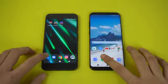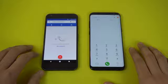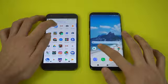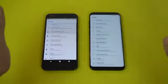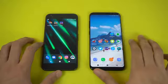Time for some app opening tests. Starting with the phone dialer — three, two, one, go — and the Google Pixel was faster there by a tiny bit. Moving on to Settings, and again Google Pixel is faster there. So far so good — let's check out some third-party applications.